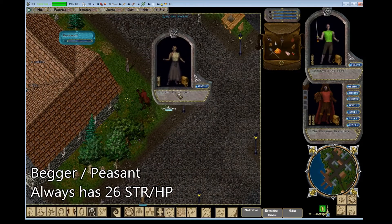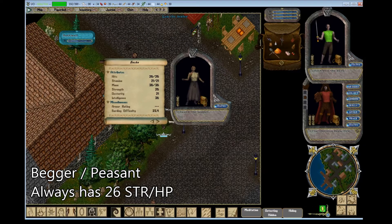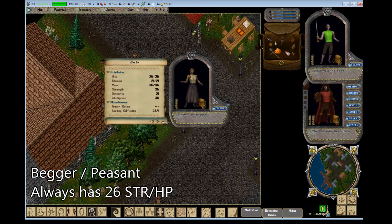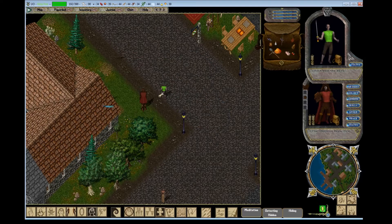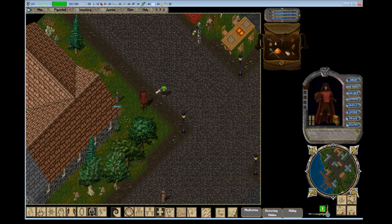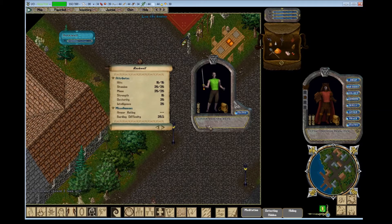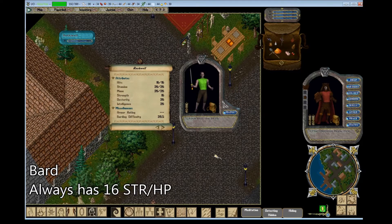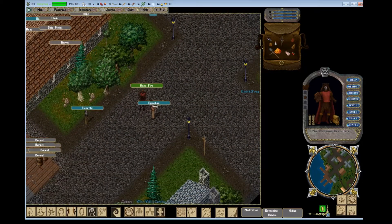First off we have the beggar slash peasant — they're called two different things but they have the same base stats, which is 26 strength. For all NPCs the strength and hit points are always the same and they can also be increased. They'll show some tactics; some will show wrestling if they don't come with a weapon. Both beggars and peasants get a mix of whatever weapon they have, or some of them are unarmed. Next are the bards, which are actually the worst — they all have 16 strength and hit points and vary between having bows and melee weapons.